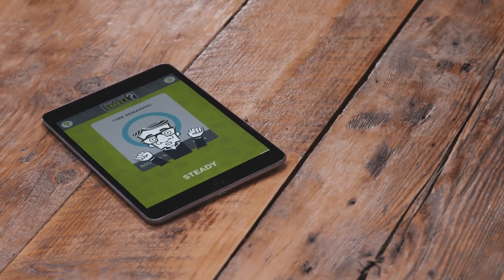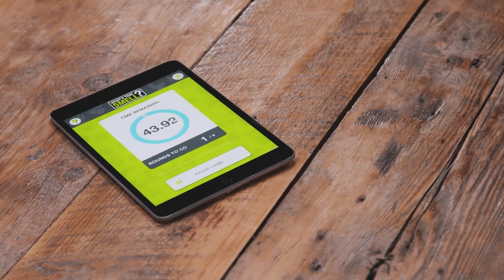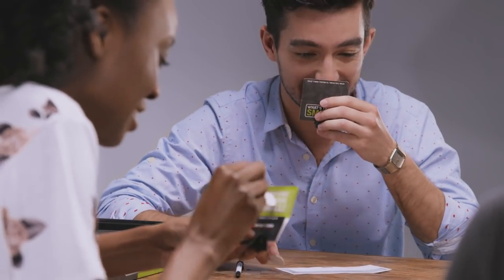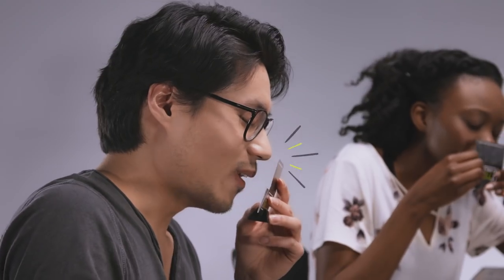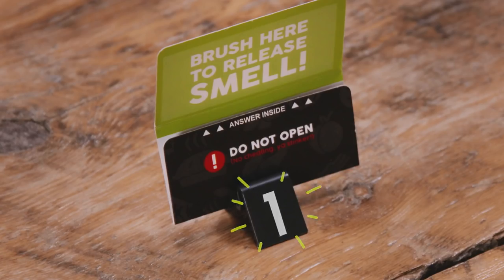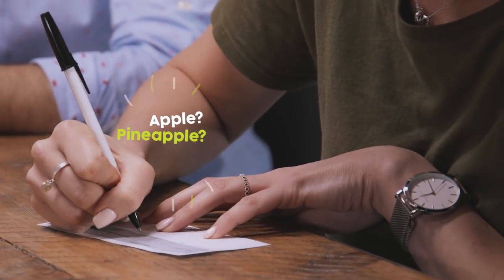Ready, steady, go! To release the scent on your card, brush it gently with your whiff strip. Then give it a good sniff. Each card holder has a smell number — write it down and jot down your best smell guess.